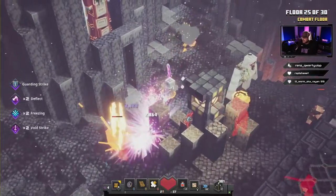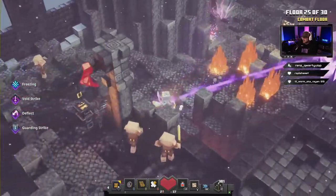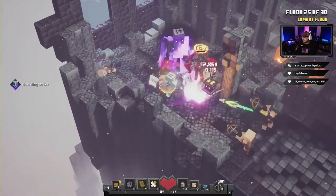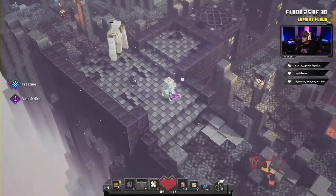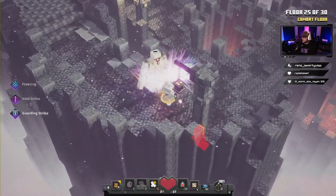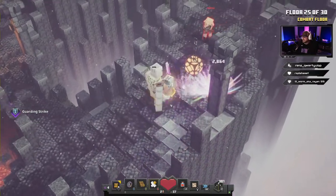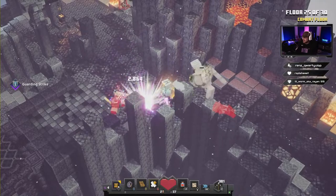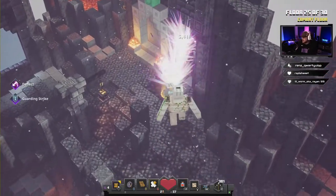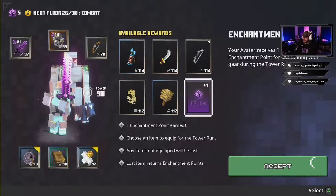You'll be happy you have Deflect on in this one. One of the biggest mistakes people make — the same mistake I made quite often — was getting rid of the armor with Snowball. Snowball is absolutely key for round 23. We're gonna take nothing, don't need anything — we got everything we need.